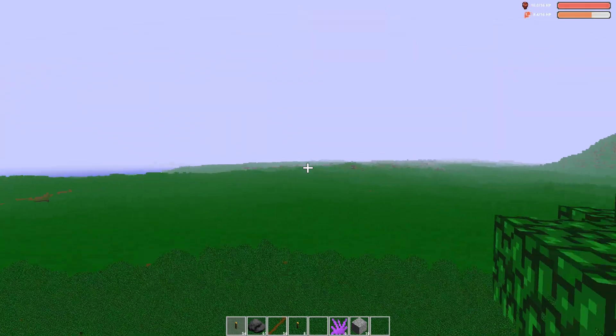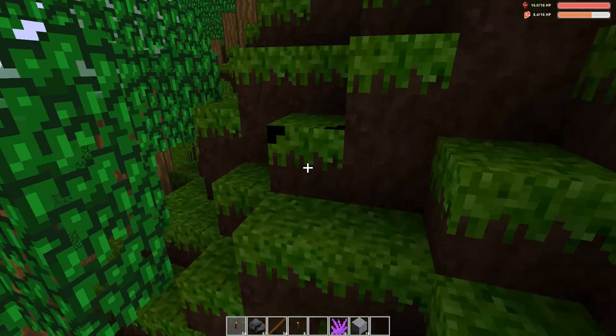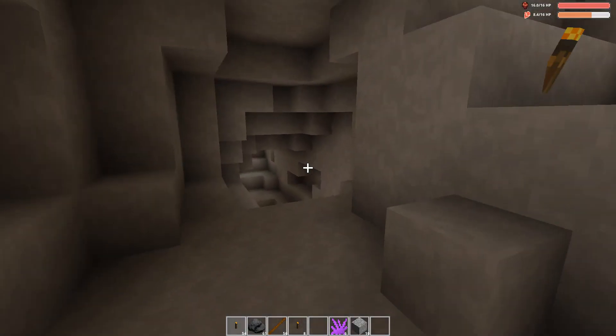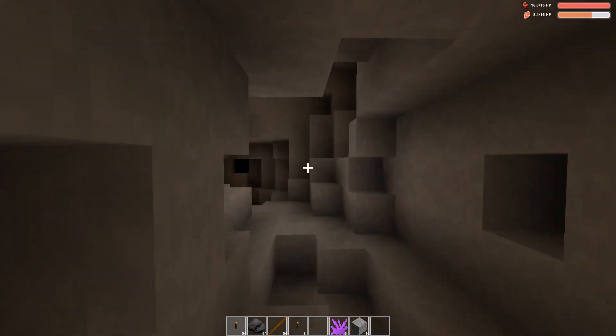After taking a small break from Cubyz and working on other projects, I went back to terrain generation. This time I did some caves. First I tried to make them using cellular automata, but that didn't really work out and also was really slow, so instead I decided to use Perlin worms.